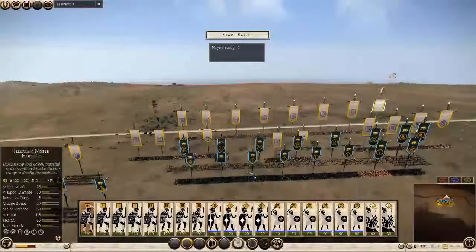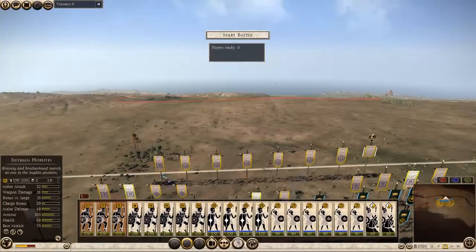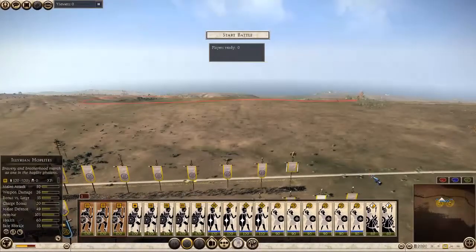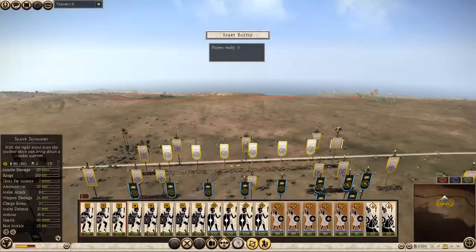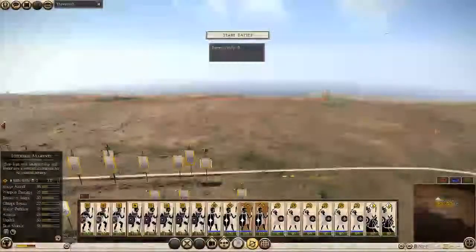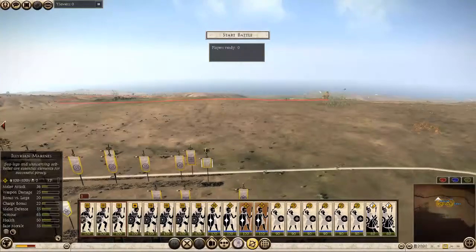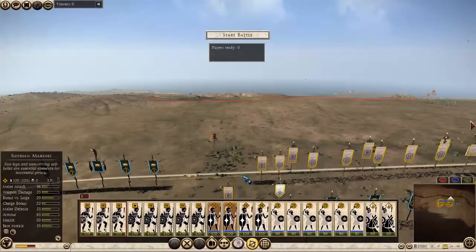He's got a rush build here with some slingers for support. Now I'm going to move my hoplites up front like so. Slingers behind. Spears on the side to ward off any cavalry.